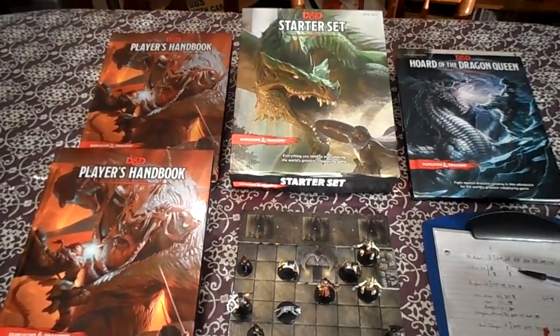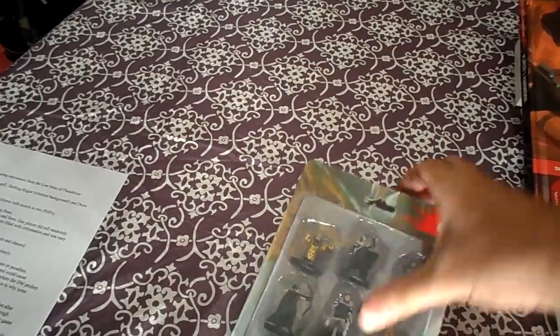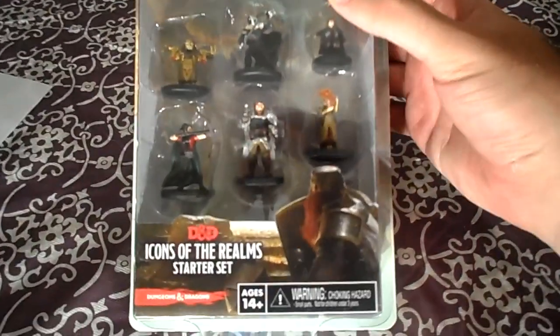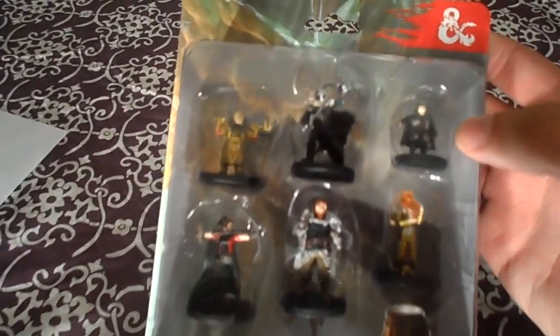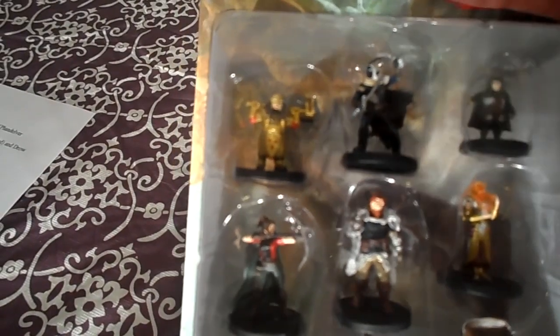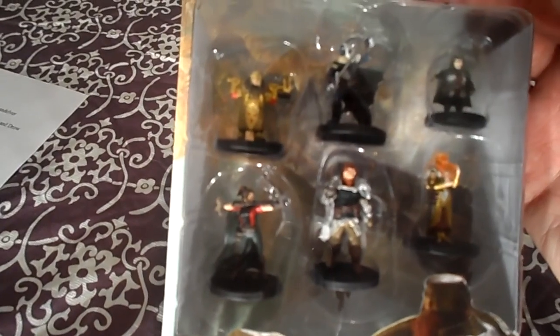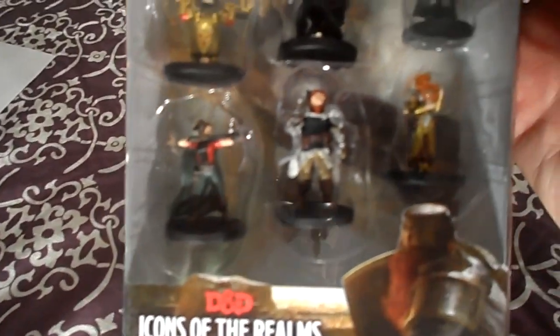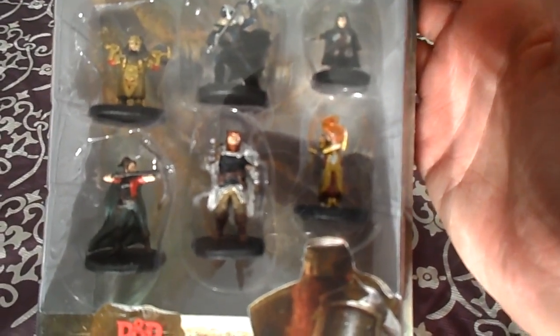Before I talk about how it went and our feelings on the new edition, I just want to show the latest item I picked up: the Icons of the Realms starter set. It's the miniatures, including Drizzt on the top in the center. The others are reminiscent of the starter set pre-generated characters — Dwarf Cleric, Human Ranger, Human Fighter who uses a Great Axe, Halfling Thief, and of course an Elven Wizard.